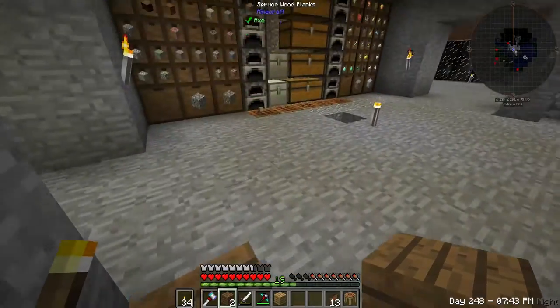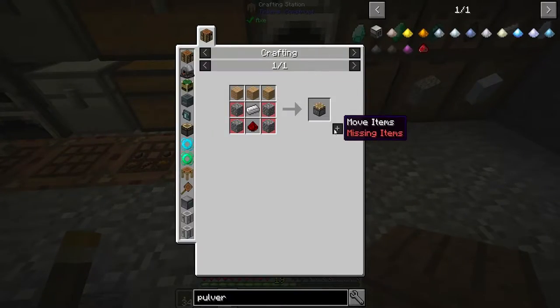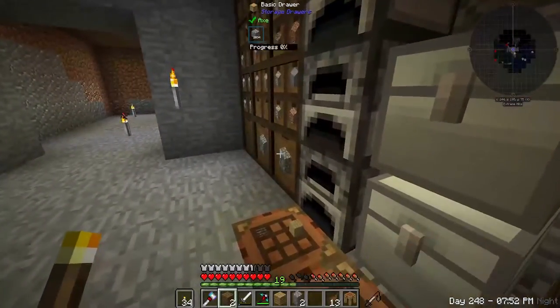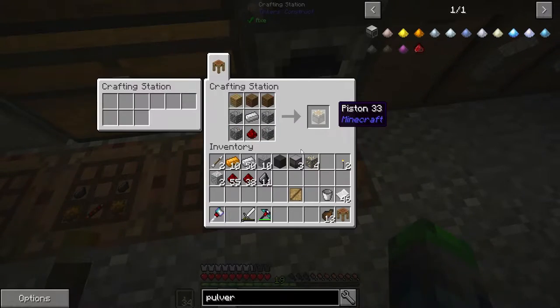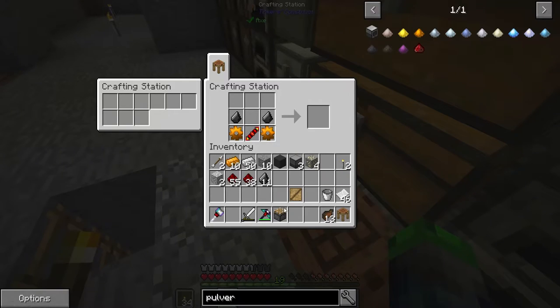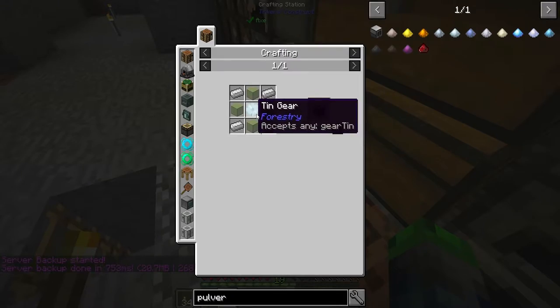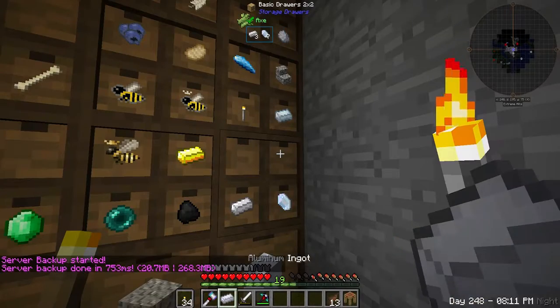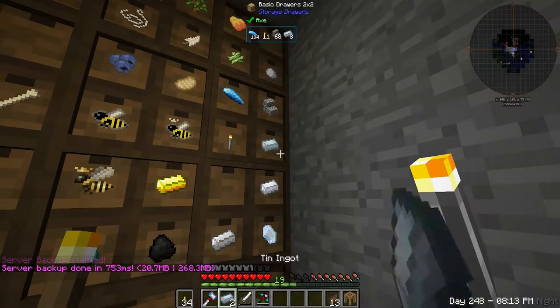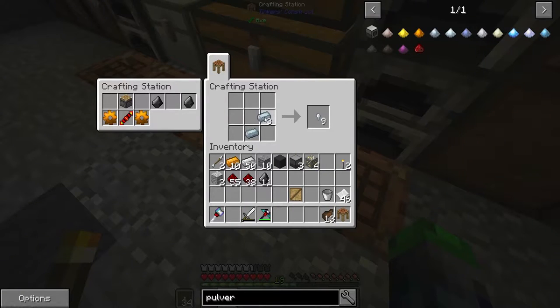Now we've got three, so we can make a piston. We need cobblestone — one, two, three, four — basic Minecraft stuff. Now all we need is the machine frame. We need a tin gear — one, two, three, four — there we go.